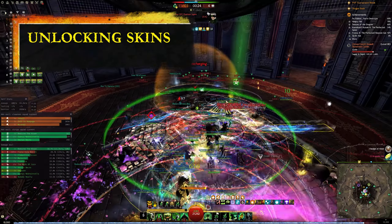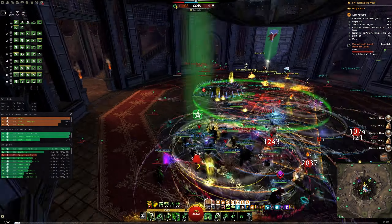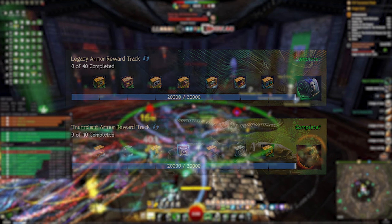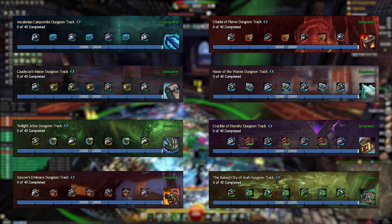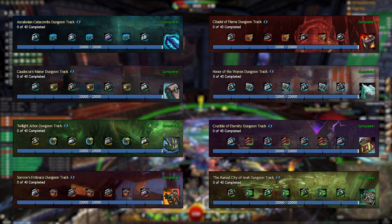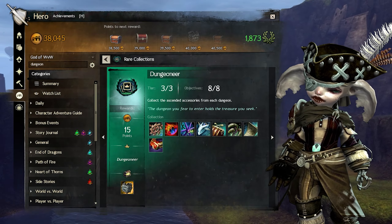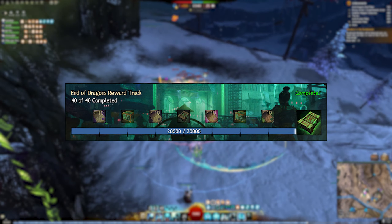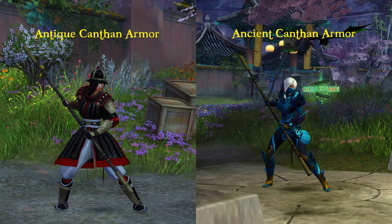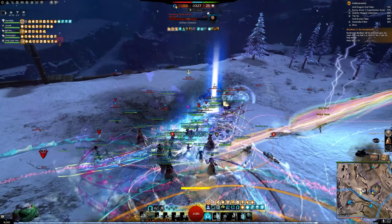If you care about unlocking skins for your wardrobe, you can make decent progress through World vs. World alone. Completing reward tracks with the word 'armor' in their name will give you access to a variety of armor skins. Dungeon reward tracks let you unlock every weapon and armor skin from dungeons, and once you've unlocked them all, you'll also receive the Dungeoneer title. The End of Dragons reward track rewards you with the Antique and Ancient Canthan armor sets. Living World reward tracks usually have a skin in the final chest, though occasionally it may be an emote or similar reward.